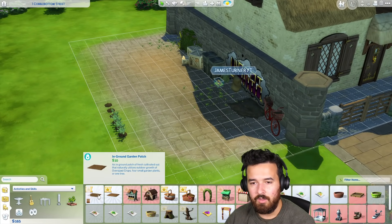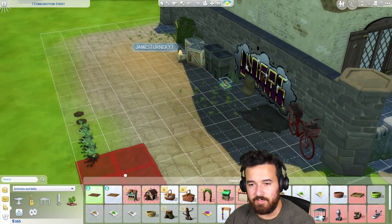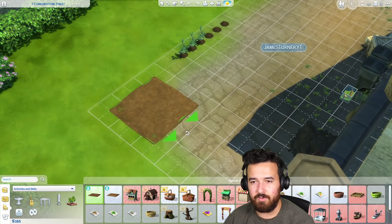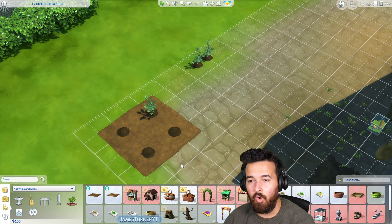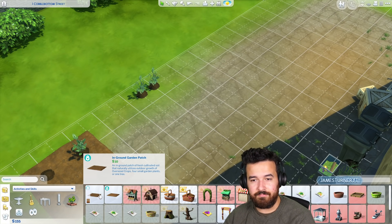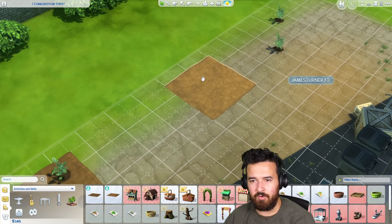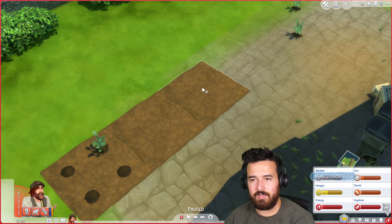Can I actually afford anything I need? These garden plots are only $10 — I could have bought these so long ago. I'm going to get this one that looks like it's been nicely tilled, but I feel like I'm living in an alleyway so I might just get this patch. We're going to move the blueberries into here.